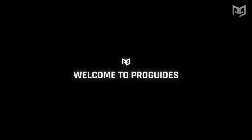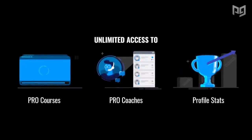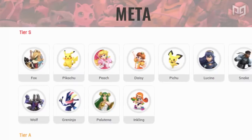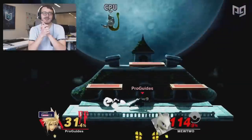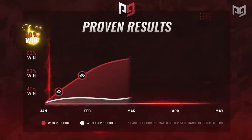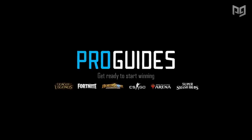If you want to satisfy your Smash knowledge even more, check out the Smash section on our website ProGuides.com. Our tier list features links to guides and info on just about every character in the game, and we also have specialized courses taught by pros like MKLeo. You can take advantage of our Play with Pros platform as well to get yourself a pro coach today.